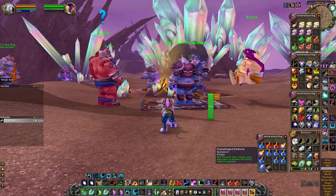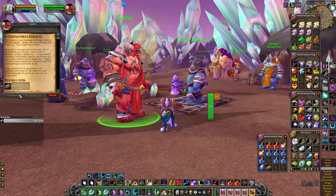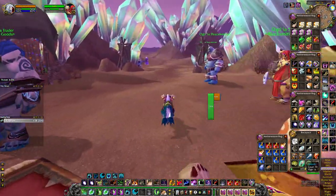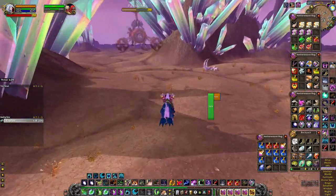You get five of these fragments to make a dark rune, then you turn it in to Fell here — Gack gives you the Crystal Forge Dark Rune — and then you can come up here and do this Chartole event.